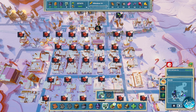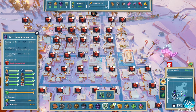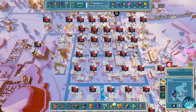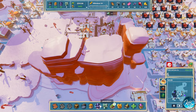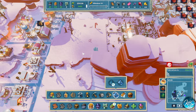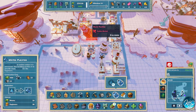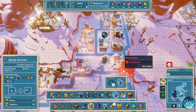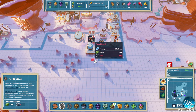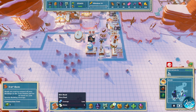I think we missed our opportunity because of that cutscene. It's okay though — we need water, we need more water. I'm gonna build another water plant somewhere. Water purifier — there's one over there, okay. Let's just build another one.